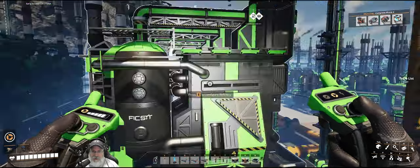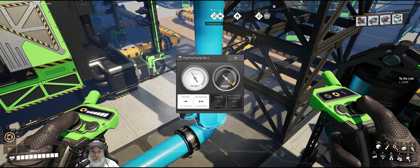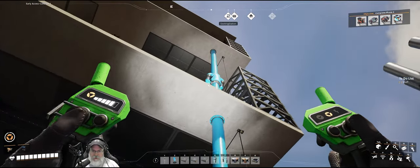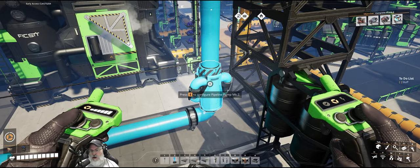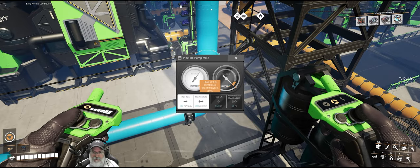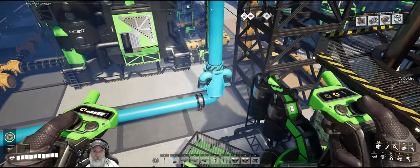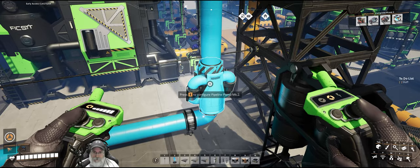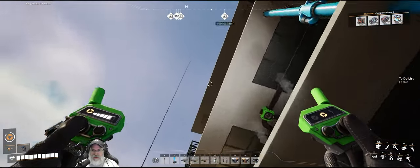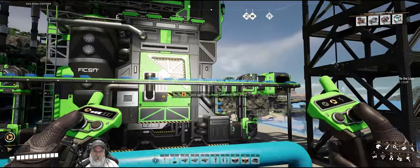I have a weird situation that's not causing any apparent problems, but if we look at this pump you'll notice it says it's exceeding the recommended level of headlift. I don't understand that because that pump is positioned in the exact position the game told me to place it with the little marker. But it still says it's lifting five meters higher than it's supposed to. Since it's not causing any noticeable issues, I think I'm just going to leave it alone.